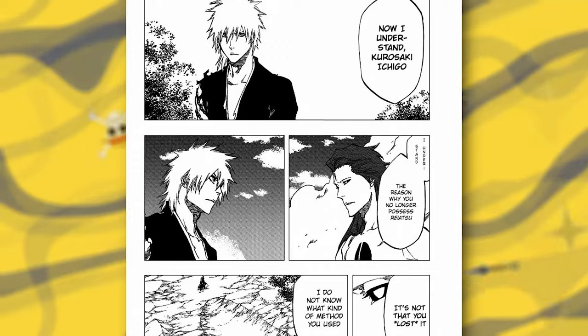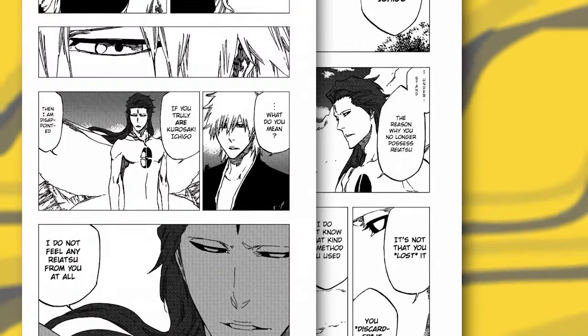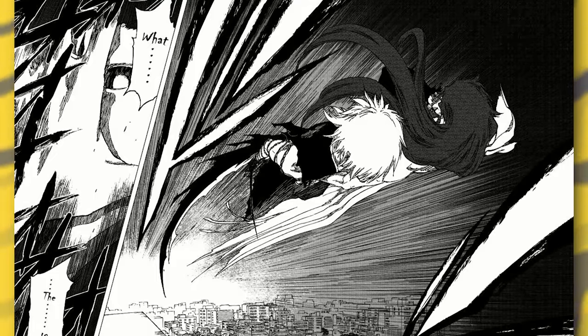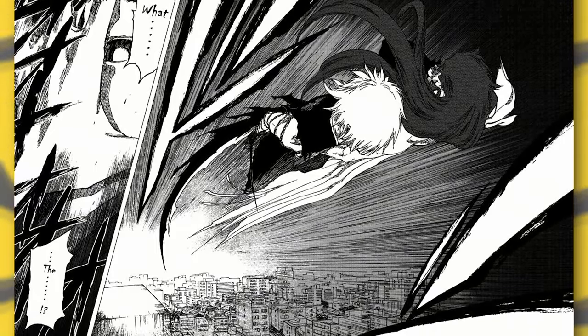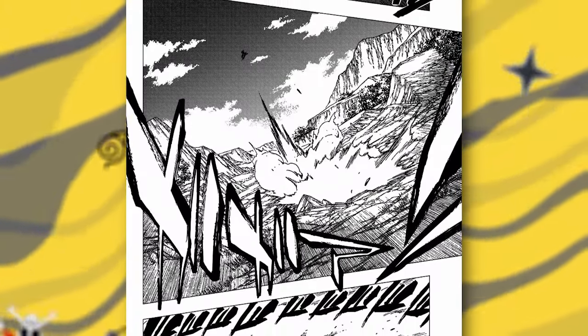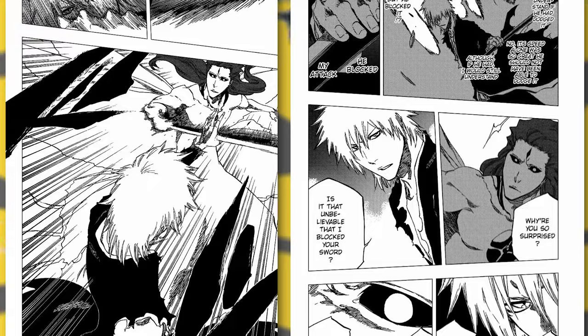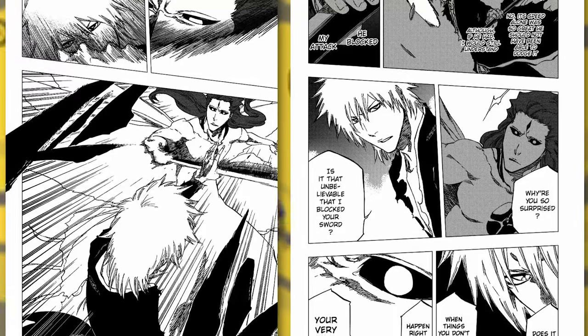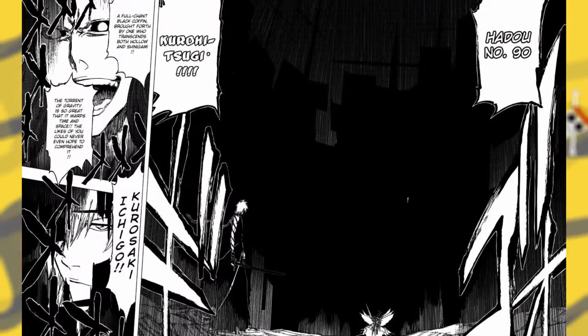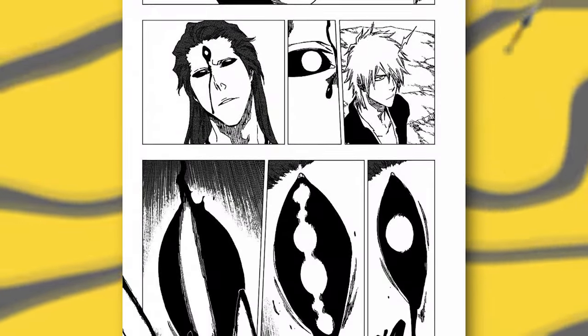Now we move on to Bleach, starting with Aizen vs Ichigo. This fight starts on chapter 417 and ends on chapter 421. Ichigo comes out of the Dangai a whole different person. After sensing that his family is still alive, he grabs Aizen by the face and takes him somewhere where they can both fight. Look at this paneling — how expressive and powerful it is. Kubo's use of white space is just so well done and really adds to these panels. Aizen and Ichigo's clashes start cutting mountains. Ichigo stopping Aizen's blade with his hand was such an insane, cool moment. A sweet clap back from Aizen stealing his theme.